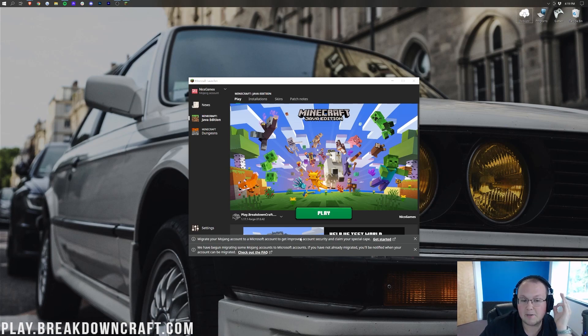You get a special cape when you migrate your Mojang account to a Microsoft account. If you do not have this notice at the bottom of your Minecraft launcher, you cannot upgrade your account — plain and simple. I was expecting an email from Mojang on this as well, but I never got one, and yes, I did check. My email is up to date on this account, but in my Minecraft launcher I do have the migration notice at the bottom.